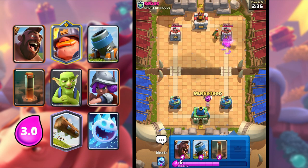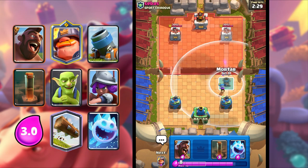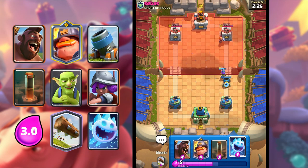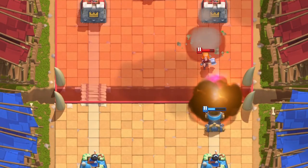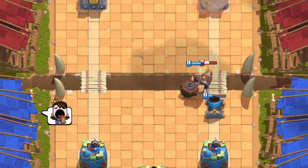Dark Goblin comes out — I'm just gonna Musketeer to kill the Dark Goblin. I'm gonna Mortar. Let's try to get some Mortar shots here, see what he does. He goes in for a Fireball. I'm gonna Mighty Miner to protect and kill the Valkyrie. Mortar connects, we get like two shots.